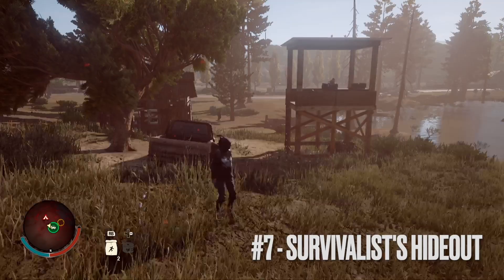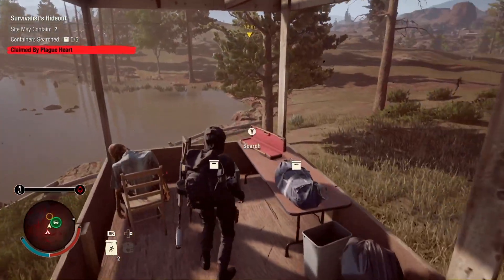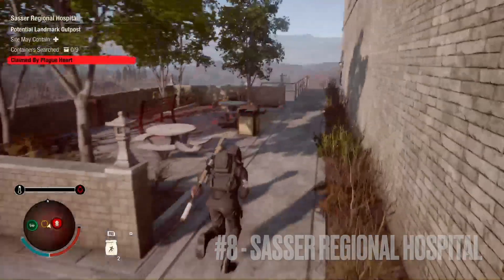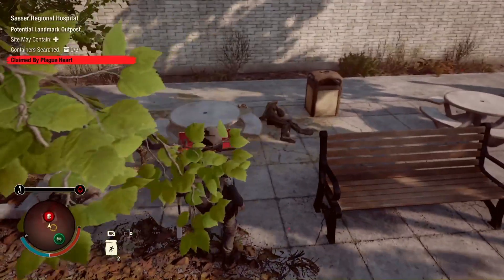Number seven is going to take us to a small lake in the center of the map — this one is going to be in the survivalist hideout. Number eight takes us to the dead center of the map to Sass Regional Hospital, where the crate will be on a bench behind the hospital.